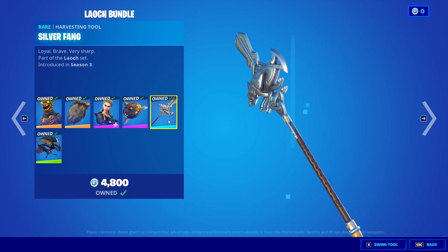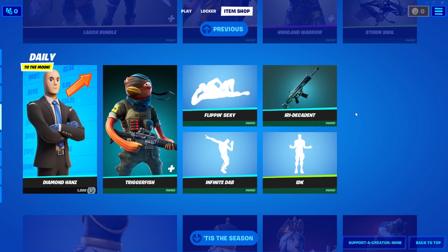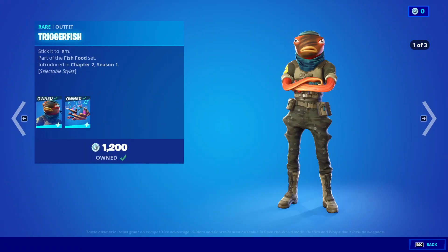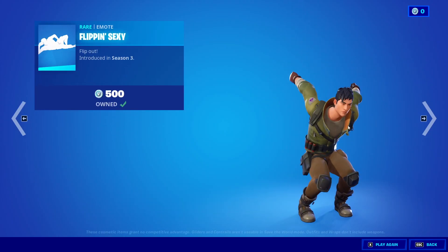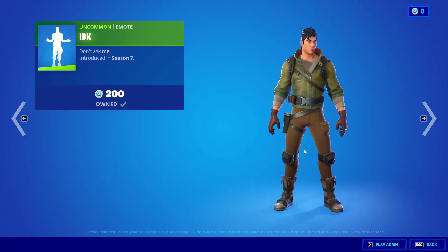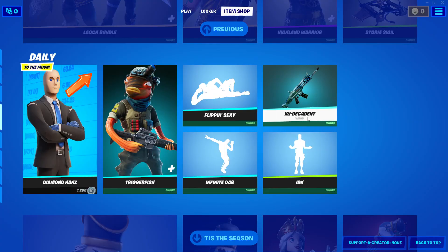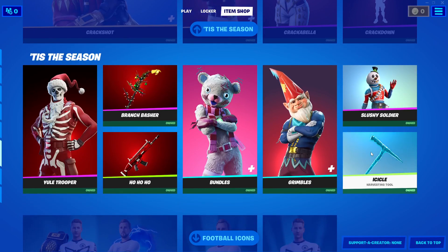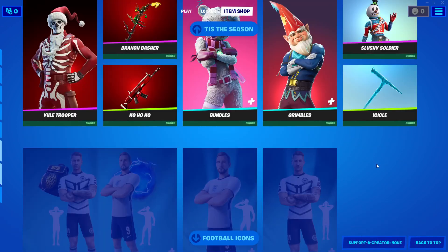For the daily items, we will have diamond hounds from before, the trigger fish stick from before, this wrap as well, the infinity dab emote, and another emote. Then after this we will have these items from before — the football items and stuff.